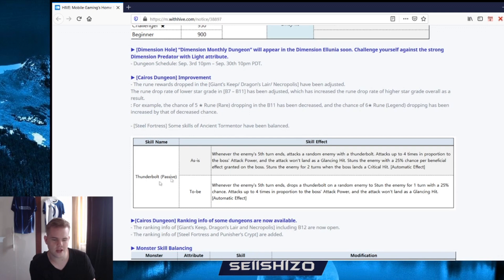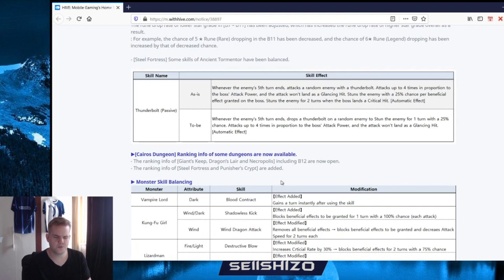Steel Fortress skill balance: the passive is going to be different. Previously on the fifth turn it attacks all enemies and drops a thunderbolt on a random enemy - it can no longer stun for two turns, which makes it like ten times easier. It's gonna attack one unit rather than four units and stun one unit rather than your whole team. This is gonna make SF so much easier - you probably won't need Will runes as badly anymore and can run it without super consistent buff blockers like Chandra.